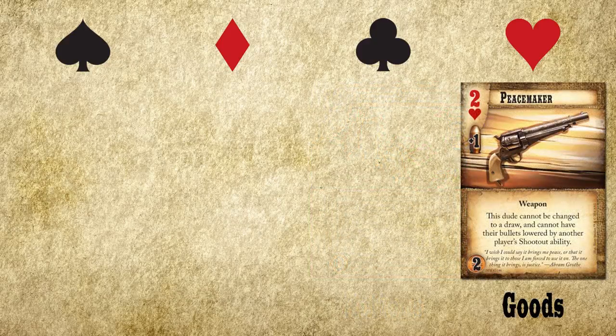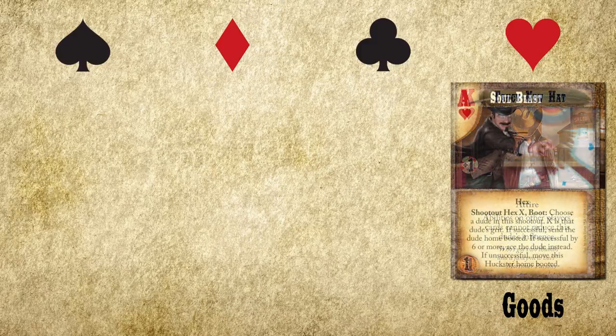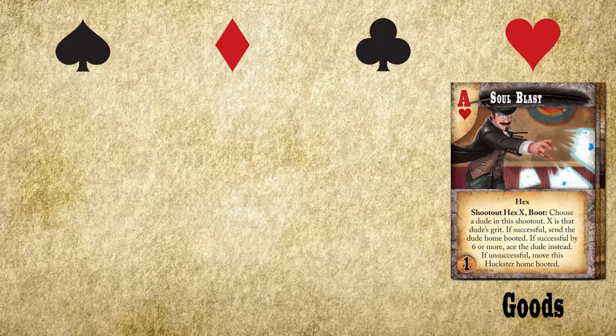Hearts are the suit of cards that represent our accessories, be it a pistol, a new hat, or even some evil arcane spell. These cards stick with your dudes and help them out in various ways.